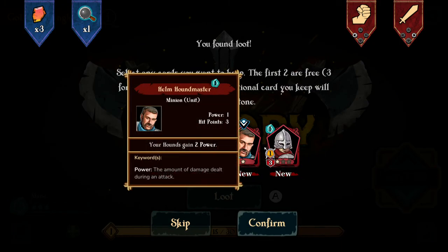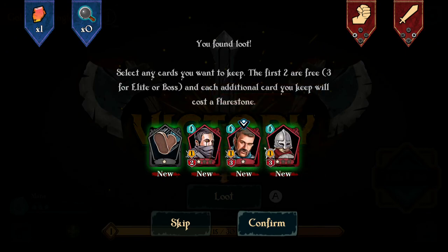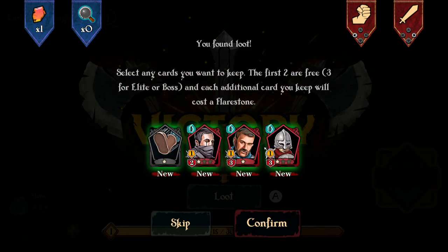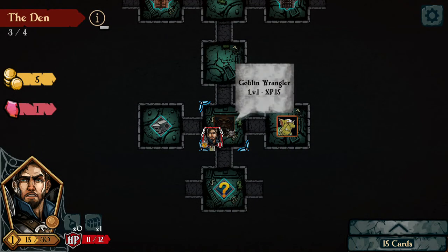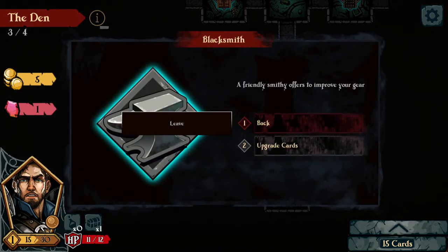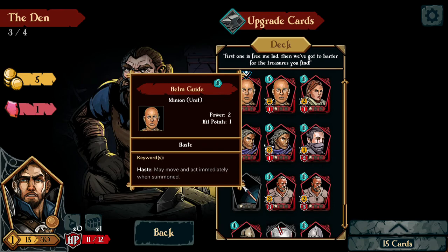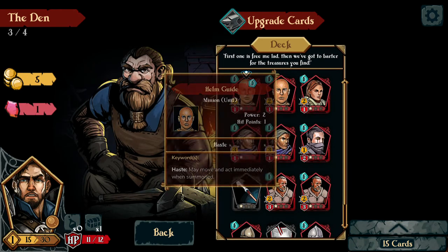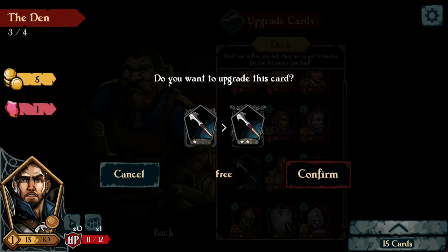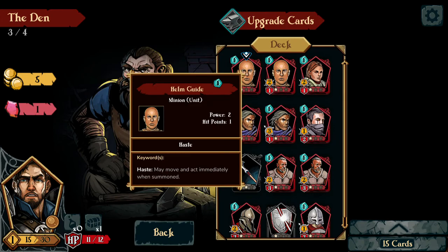Since I have so many of these flare stones, I'm going to grab some more to add to the repertoire of my deck. We have spots here that are the blacksmith — you can upgrade cards. There is a particular cost to it; usually it'll tell you what cards you have to sacrifice if you don't have actual funds. We get one free upgrade here — let's go ahead and confirm that. We've got that at level two now.